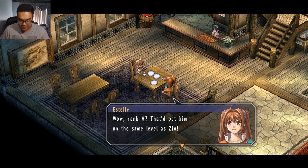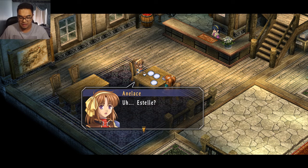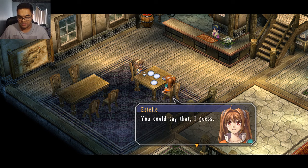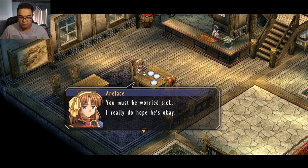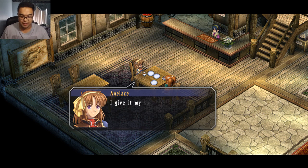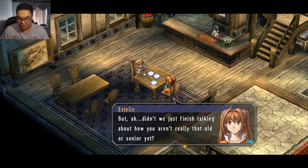Wow, rank A? That'd put him at the same level as Zinn. Although there's certainly someone out there who can not only take down Kurt, but steal his memory. Do I really have a chance against someone like that? Wait, did they say Zinn? Was it supposed to be Zane? He looks so serious all of a sudden. He's spacing out about Joshua, right? Sharon did tell me a little bit about what happened — he must be worried sick. I really do hope he's okay. But hey, I'm not too worried — Joshua's just a lost boy who ran away from home because of a misunderstanding. I'll bring him back and leave him to tie a leash to his neck and walk him home. That's the spirit — I'd pay good money to see that. Estelle, keep that up and you will find Joshua — I give it my super shiny senior bracer guarantee. Thanks, Annalise.